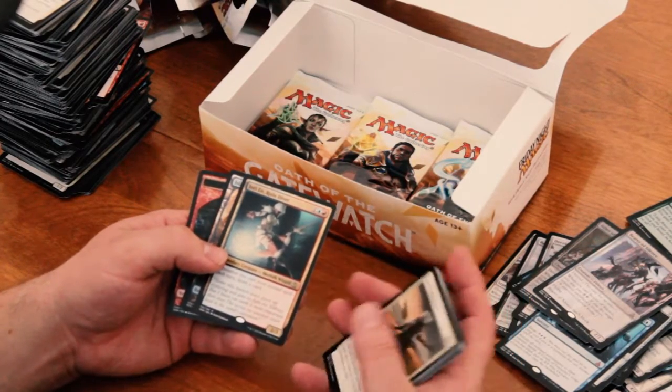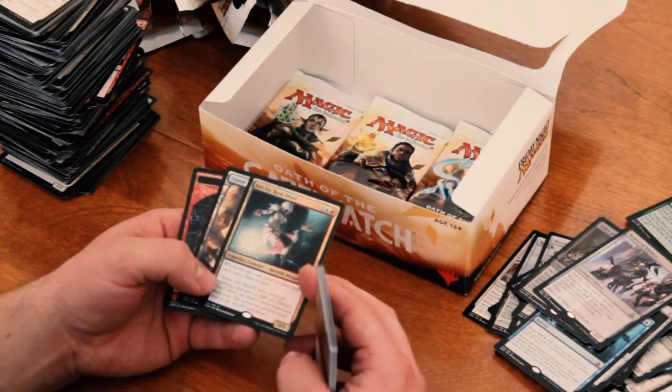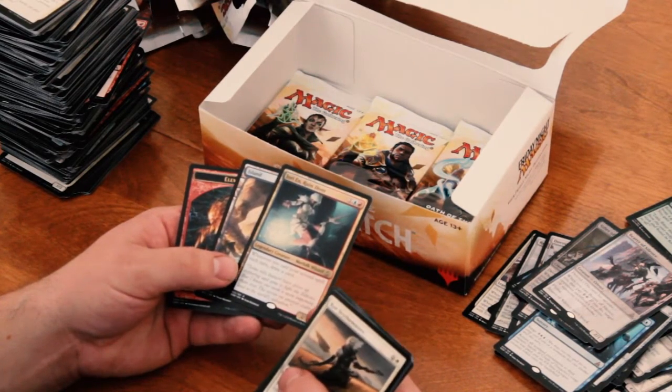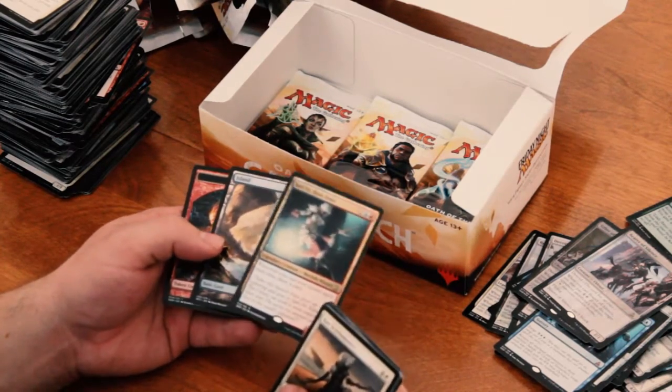Jori En, Ruin Diver. It's a Merfolk wizard. 2/3 for 3. And whenever you cast your second spell each turn, draw a card. That's really, really good. I like that. Because if you're playing a lot of small stuff, you get some good card draw.